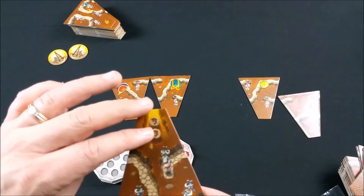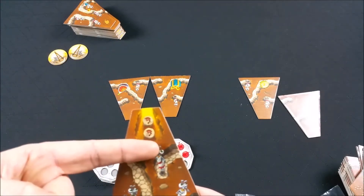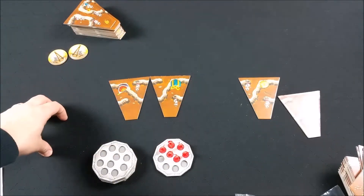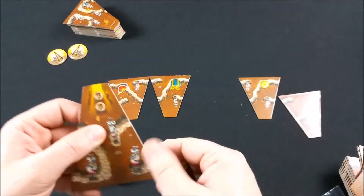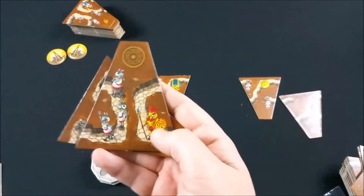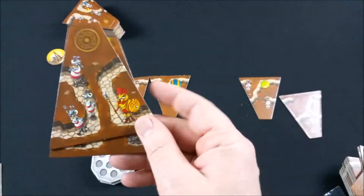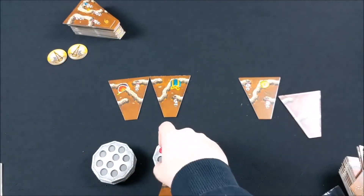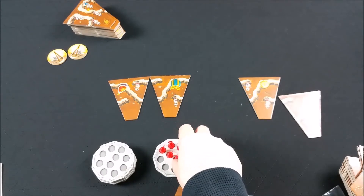Mettre des fourmis dans la garnison rapportera des points en fin de partie, mais en contrepartie vous perdez ces fourmis pour acheter d'autres tuiles et pour éventuellement devenir premier joueur. La sentinelle va être intéressante justement quand on a des garnisons, car avec la sentinelle on va pouvoir réarranger ses casernes et ses armées comme on le souhaite.